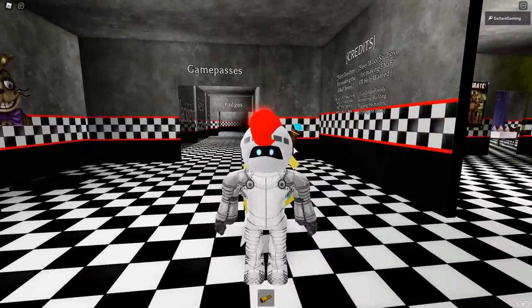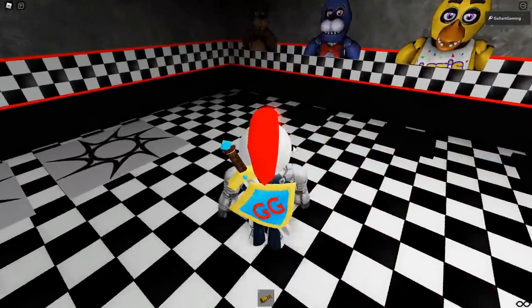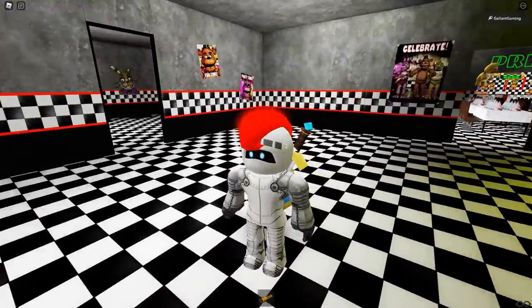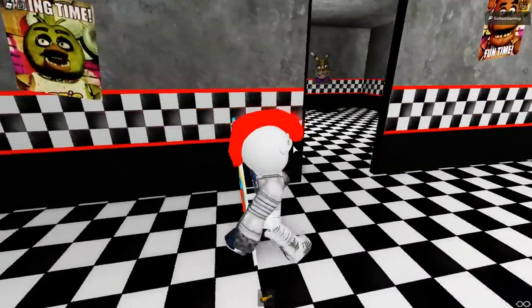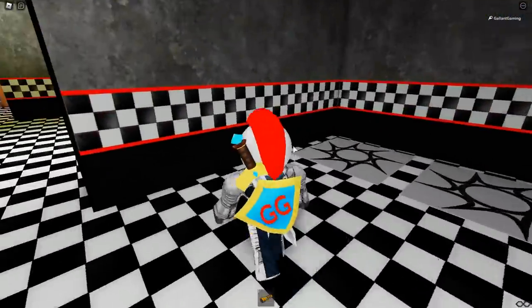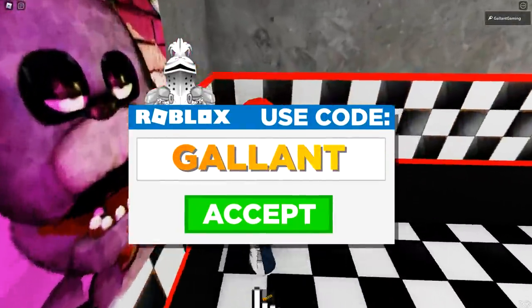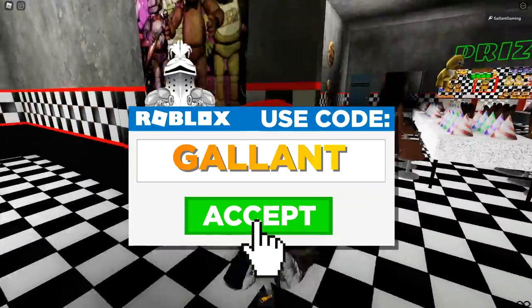We're gonna be getting all the badges and just checking out the game, seeing what it's got to offer. But before we get started, make sure you are subscribed to my channel and hit the bell icon so you never miss any of my daily videos. And whenever you're buying Roblox or Premium, use starcode Gallant.